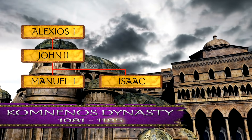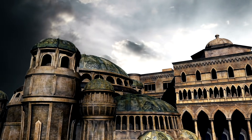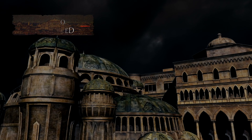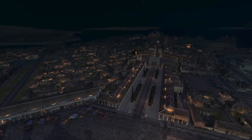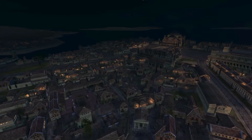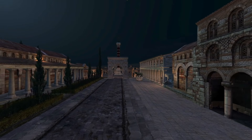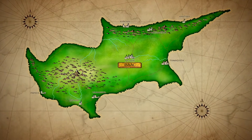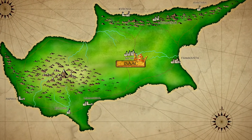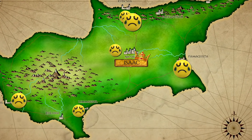Isaac Komnenos was Manuel I's brother. Though he was the eldest, he had been passed over for the lead spot. Instead, he served his brother well in administration. But in 1180, he was captured by the Armenians and imprisoned in chains for many years, where he grew hateful and developed a phobia for chains. He was released in 1185, but he knew that he would be a target for the new regime in Constantinople. However, as the Byzantine Empire continued to weaken under the Angelos dynasty, Isaac found an opportunity in Cyprus. He took the island, broke off from the Eastern Empire, declared himself his own emperor, and fended off a seaborne attack from Constantinople. From that time onwards, he ruled the island like a vicious tyrant.